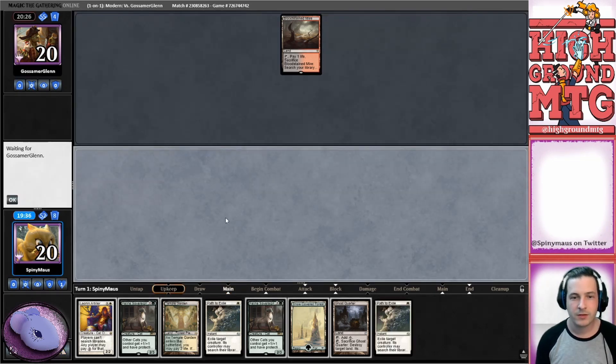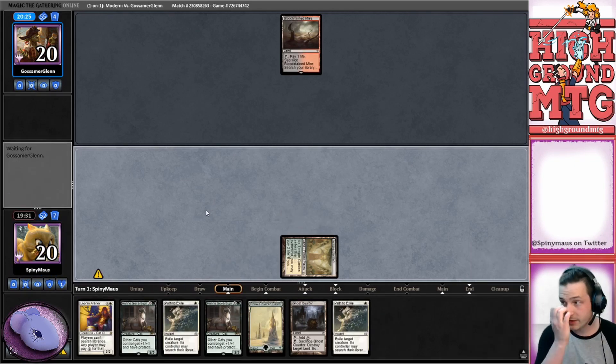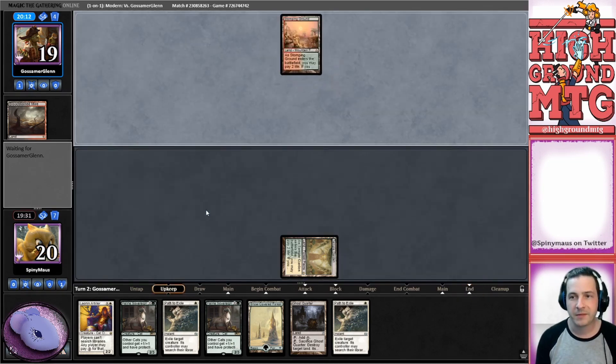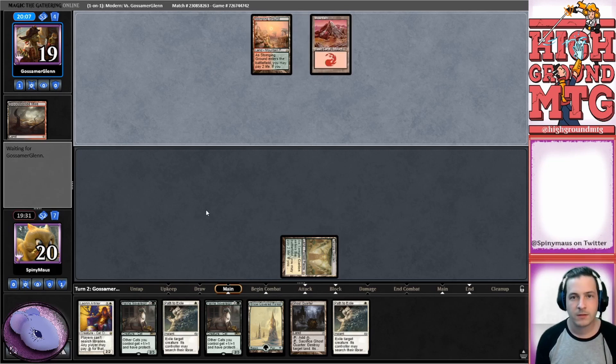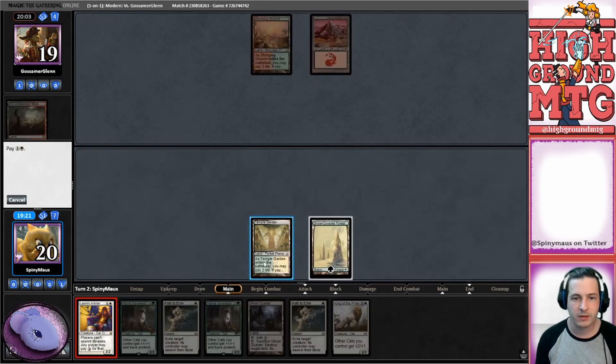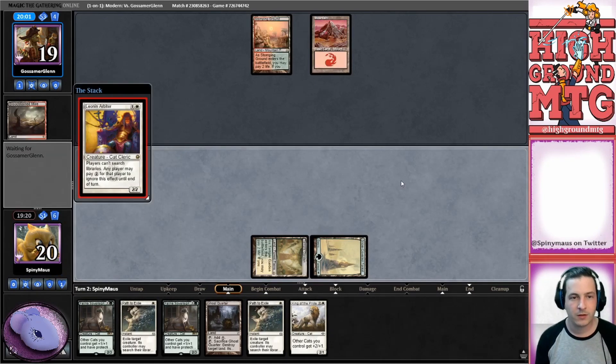Nothing for turn one. Temple card tapped - let's see if our opponent has a Haggle here. Doesn't seem to. What do they do? No Haggle, no artifact that they play. Nice. We have a second land, not playing anything. We're gonna hide the Ghost Quarter but we are gonna throw down Arbiter - no reason not to.